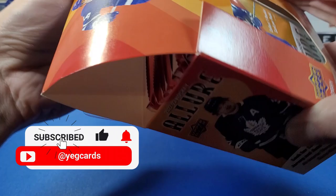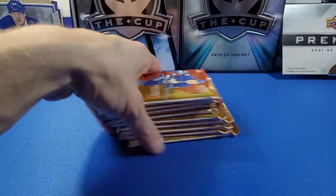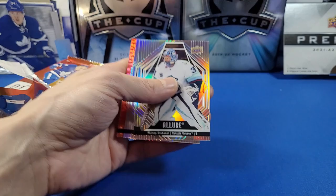Wow, these packs are quite thick — holy smokes! Empty box, packs are out. All right, here we go: pack number one of 22-23 Upper Deck Allure. Very similar feel and look to previous years.